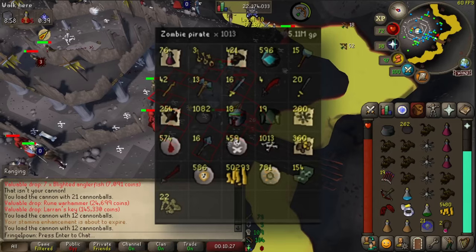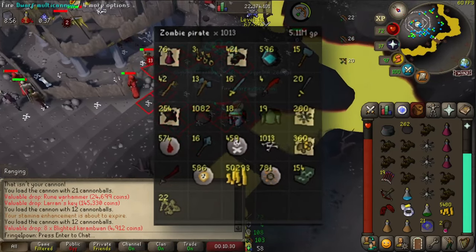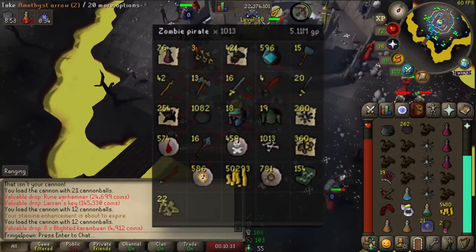In total, taking down 1,013 of these zombie pirates got us 5.1 million gold in loot.